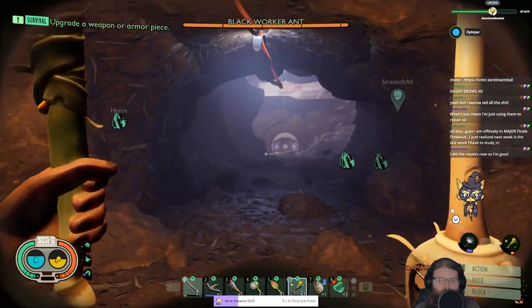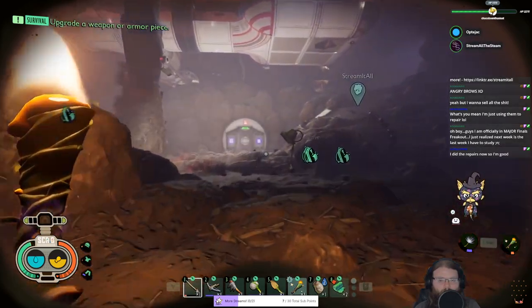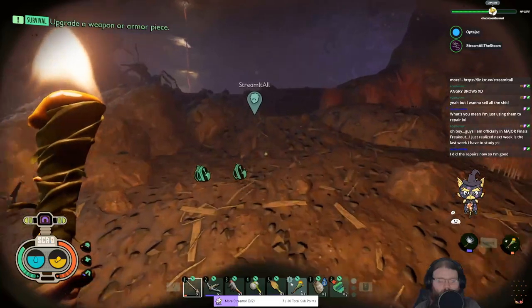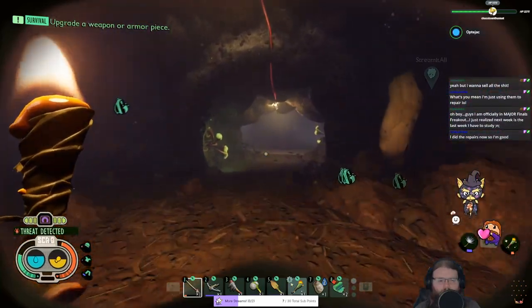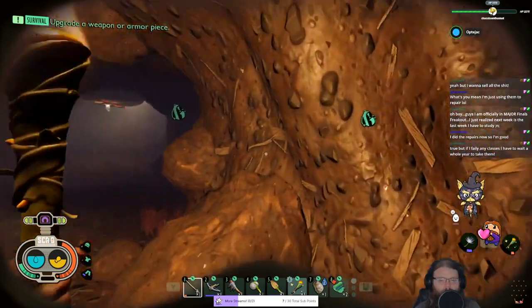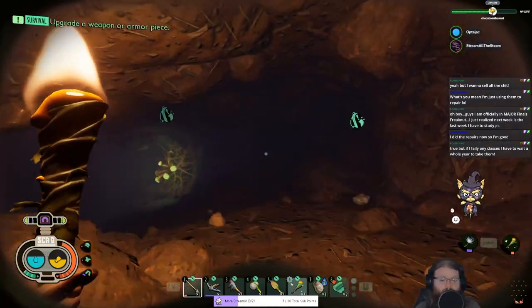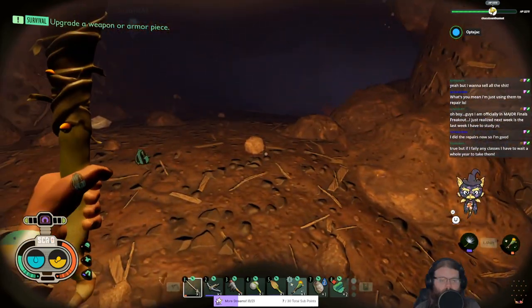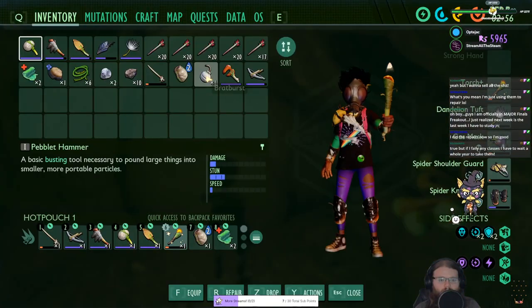They improved turrets, although we never actually had turrets - we built one but never made ammo for it. They configured mutations so you can have loadouts now that you can swap between - that's pretty cool. And arrows will now auto pick up only for the player who shot them, as opposed to your friends taking them.